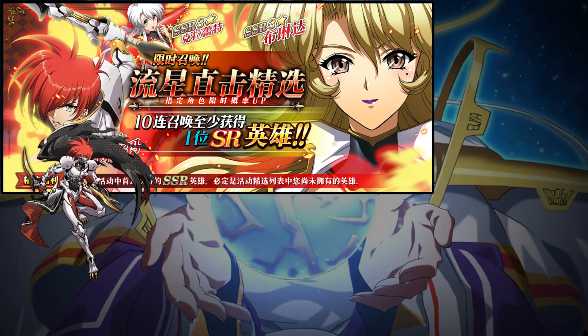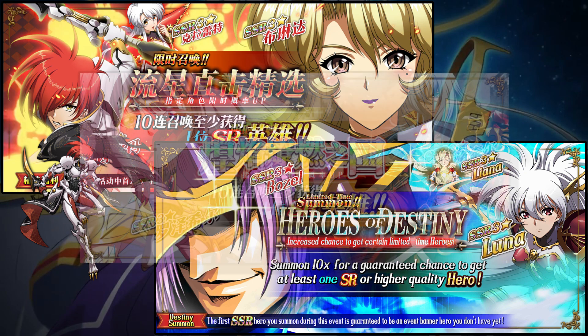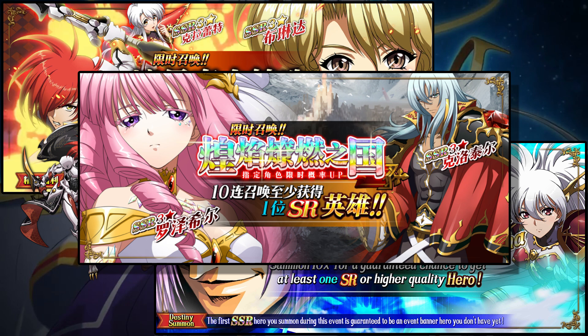I'm not sure how the four-week duration of the Overlord banner is going to affect the schedule of this one, so stay tuned. We've also got the return of the Bozel, Liena, and Luna banner on the schedule, and then the next new characters coming in mid-January will be Rosenseal and Clotaire, from the second act of the Langrisser mobile story. Rosenseal in particular is a powerful counter to AoE and debuff teams and represents the next major PvP meta shift, so she's someone you're going to want to have some tickets for if you play PvP at all.